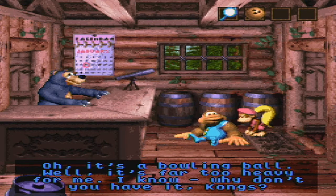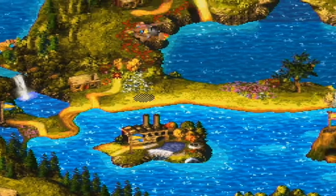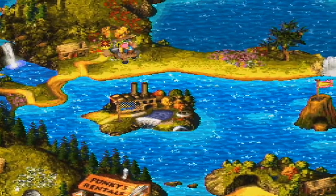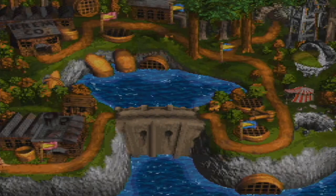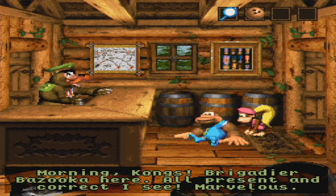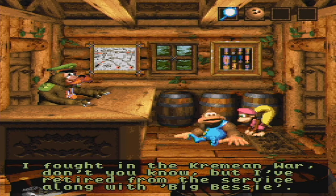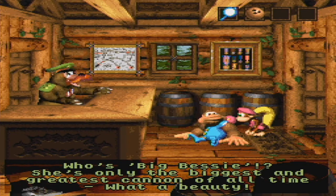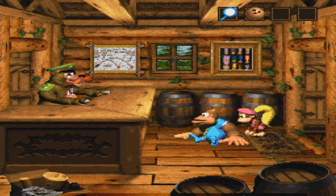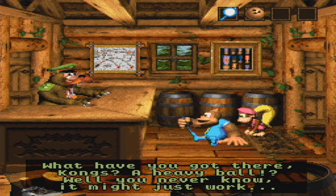It's a bowling ball — far too heavy for Blue. What are we going to do with it? There are no bowling alleys around here. If you've talked to all the bears, you'll know to go to Mechinos. You have to use it at Bazooka's Barracks. I was going over the flag and it wasn't working — I guess you had to beat a different spot.